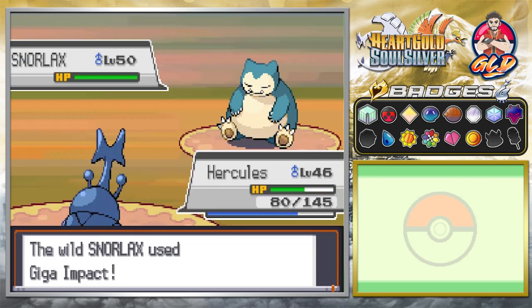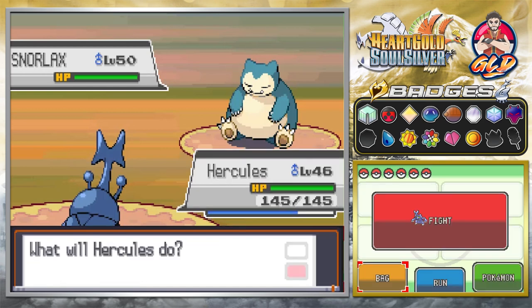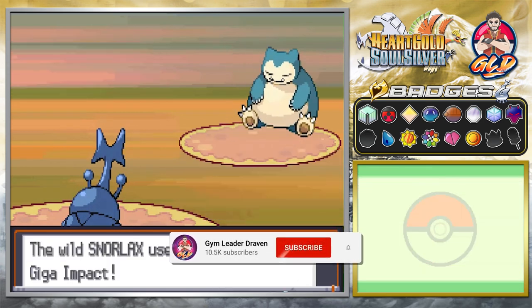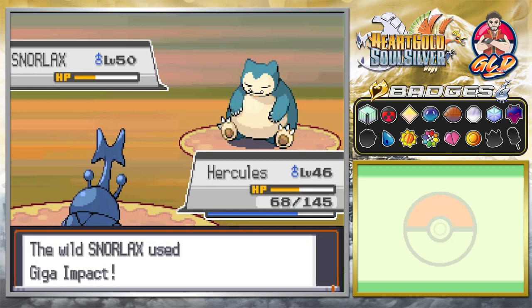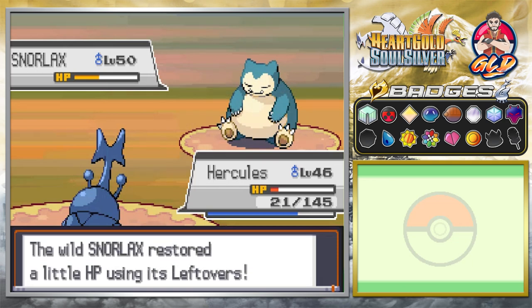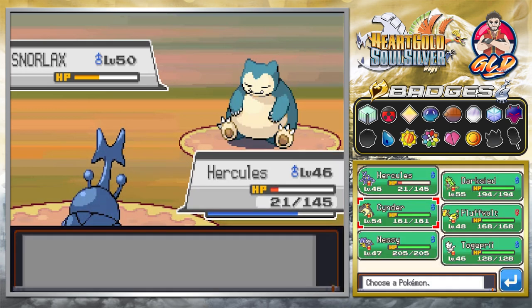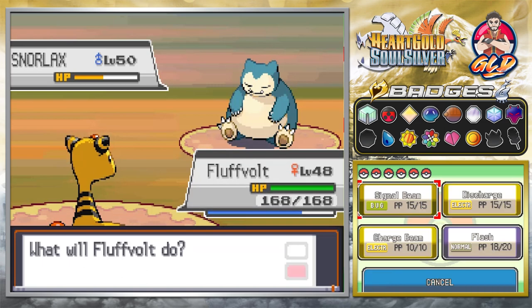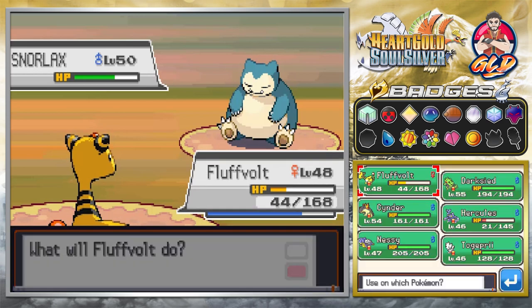Giga Impact is going to mess us up — let's use another Full Restore. Giga Impact is like Hyper Beam: it hits hard once but then there's a recharge period. Snorlax also has Leftovers, meaning it recovers HP every turn. Let's use Flash again — Flash, Flash again, there we go. Giga Impact — dang it. The plan is to get this Pokemon paralyzed.